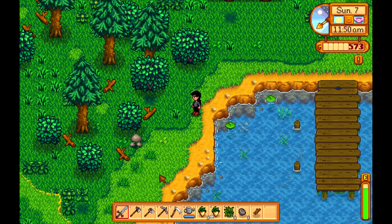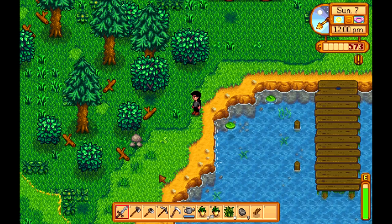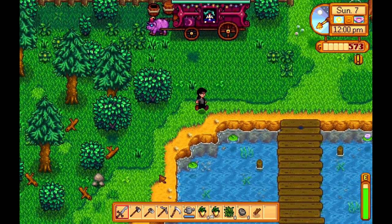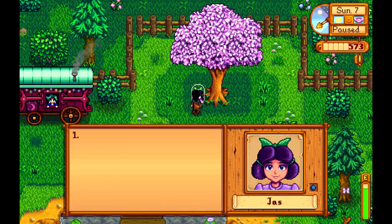Greetings everyone! My name is Tessarossa, and welcome back to Let's Play Stardew Valley. In the last one, we drank some weird-ass shit — a forest potion. We were able to see trees and leaves and this and that. We can now talk to the jellybeans and possibly eat them, and you're a cute little girl.